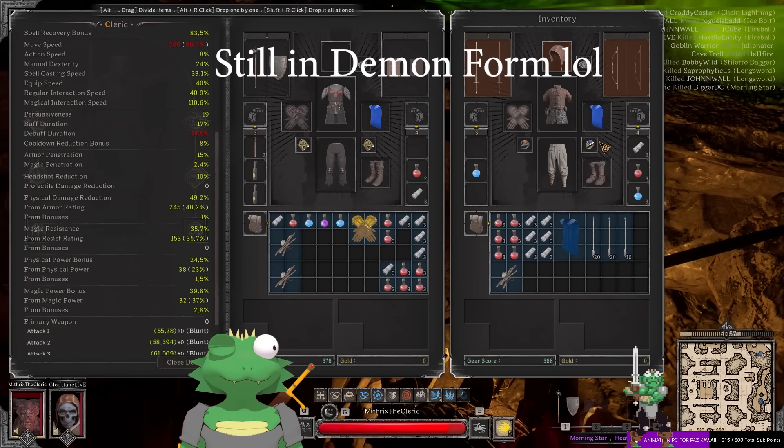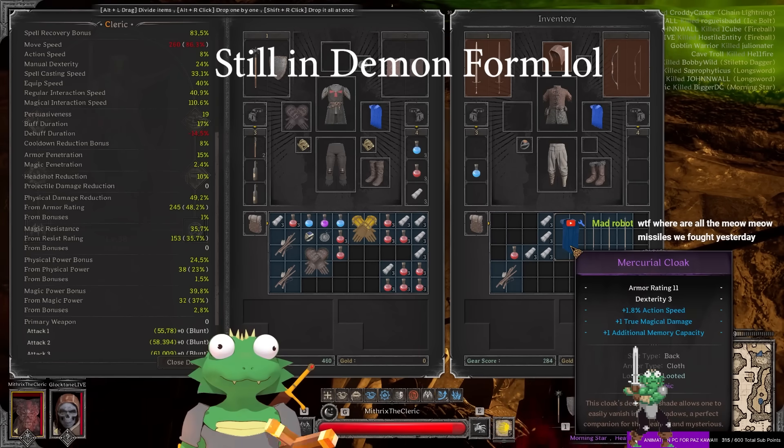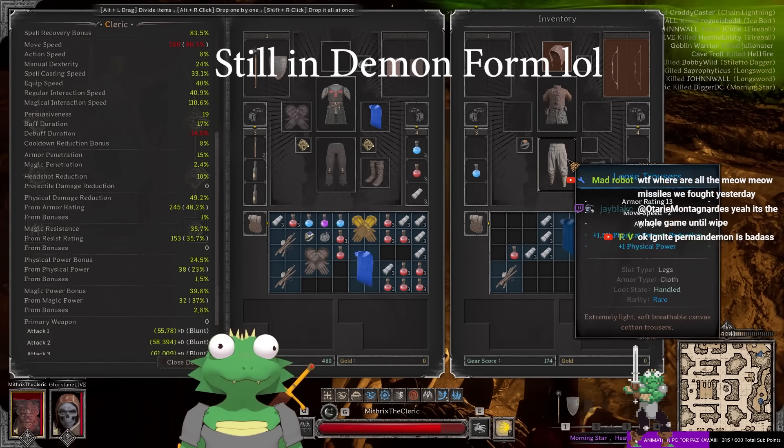I got golden gloves on. I got some magic here. True magic damage big and max health - that's pretty solid. A long sword - I got a long sword, you know, that's true magic. Whatever. The next one? I don't know, I'll take that.